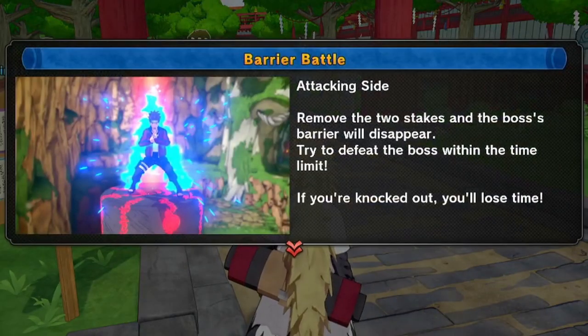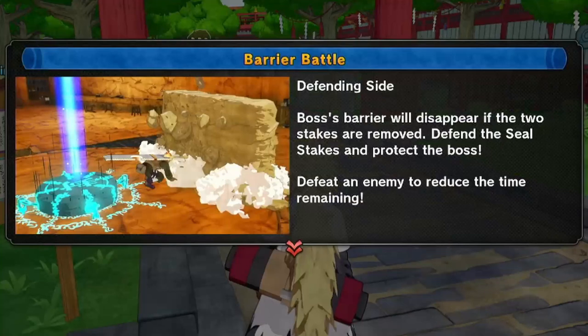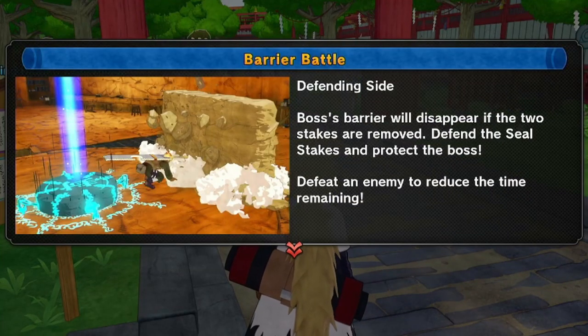For the attacking side, you remove two stakes and the boss's barrier will disappear — then try to defeat the boss within the time limit. If you're knocked out, you'll lose time, which is something new. For the defending side, the boss's barrier disappears if two stakes are removed, so defend the seal stakes and protect the boss. Defeat an enemy to reduce the time remaining.